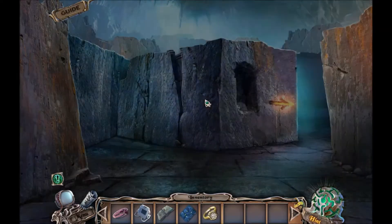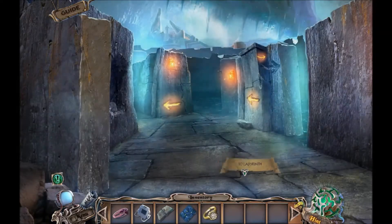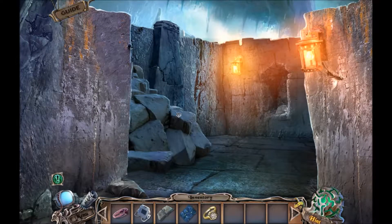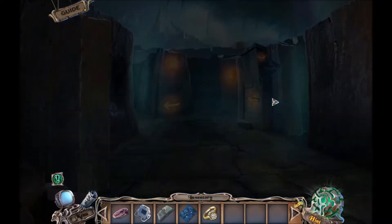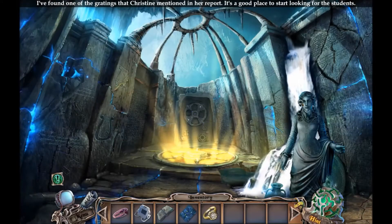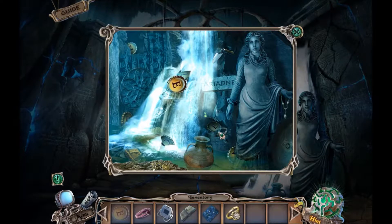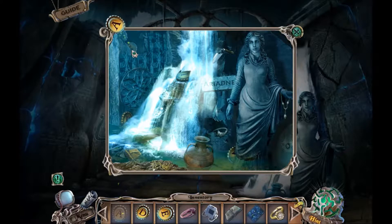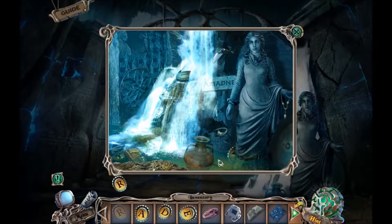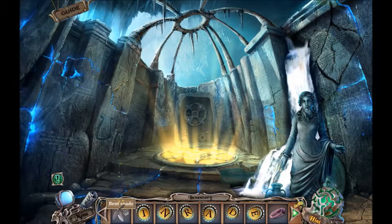Labyrinth. Here come the arrows. Nope - dead end. Dead end. So obviously this way. It's a dead end too. About this way. I found all the gratings that Christine mentioned in her part - good place to start looking for students. Can I have the tile? A letter E. Letter D. R. I see another one here and another one here. And what is that? A spade. It's a bent spade.